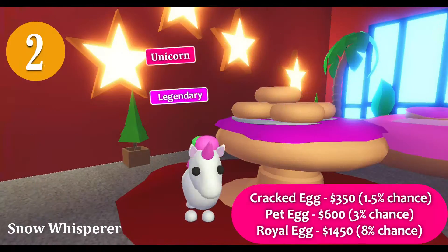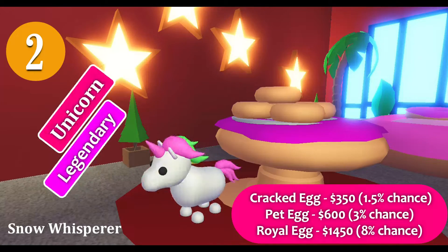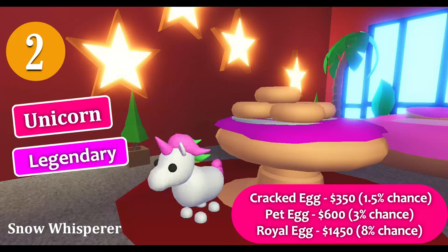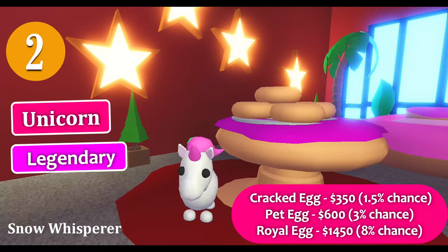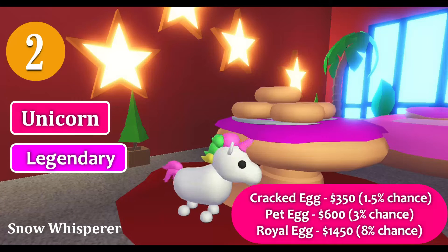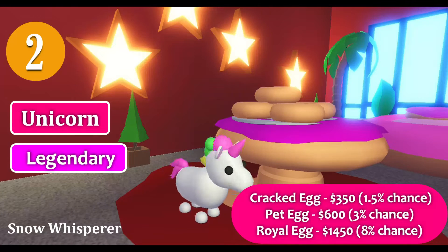The second cutest pet is the legendary unicorn. It can be hatched from three different eggs, each with a different chance. The cracked egg costs $350 with a 1.5% legendary chance, while the pet egg costs $600 with a 3% legendary chance.